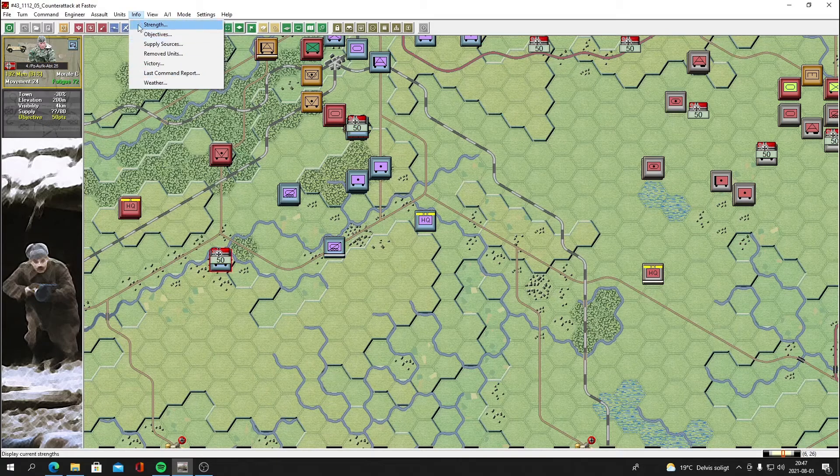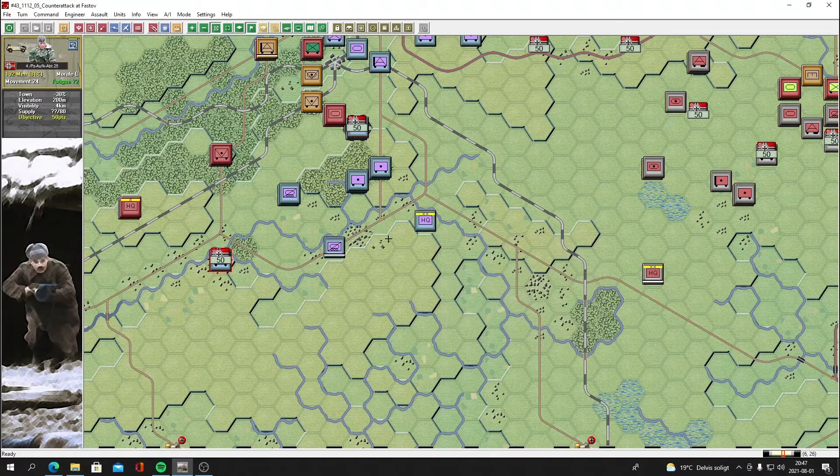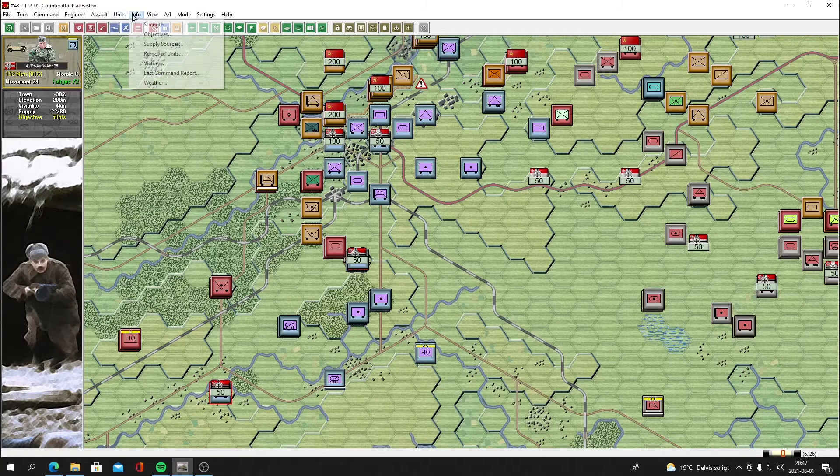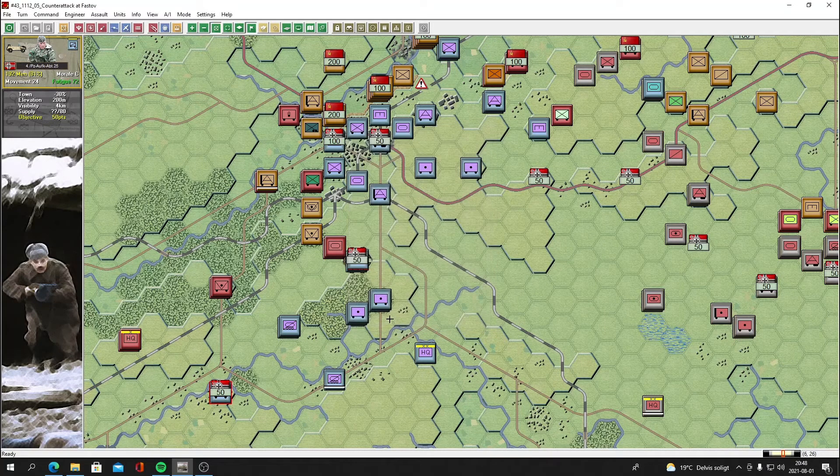You can always go into Info and click Last Command Report. No changes in command. On victory points, we've got 550 points of objectives, killed about 2,000 enemy soldiers, caused casualties of about 40 guns and 20 tanks, one aircraft shot down. We've lost quite a bit — about 500 men and a lot of armor. Not good.